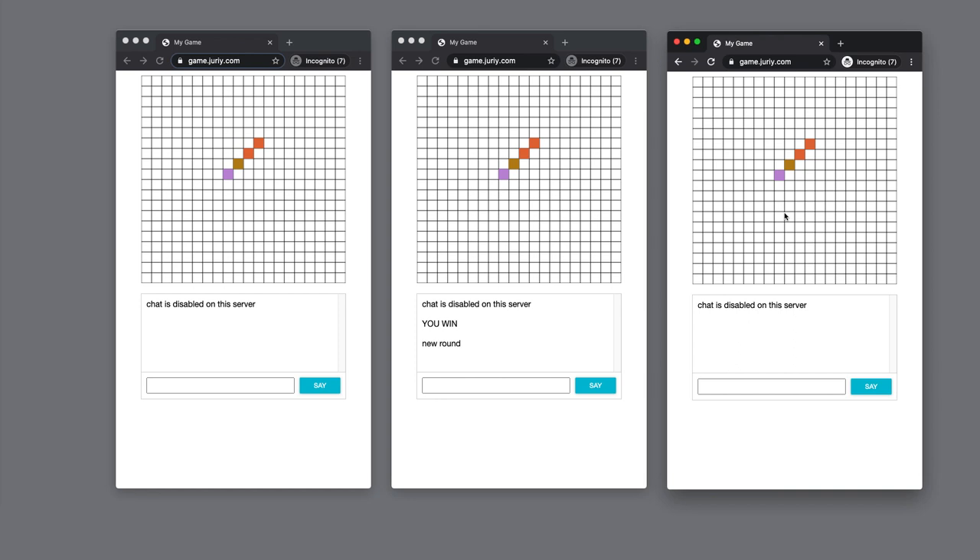I decided to make this a full complete YouTube workshop video. My typical videos are tutorials around seven to ten minutes, but this video is totally different. We'll take this project from scratch, assuming no prior knowledge of Socket.io, Canvas, or game development, and build it until the game is complete — around one hour. Let me know in the comments what you think about this format and whether I should continue or stick to shorter tutorials.